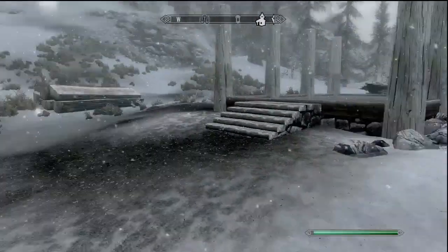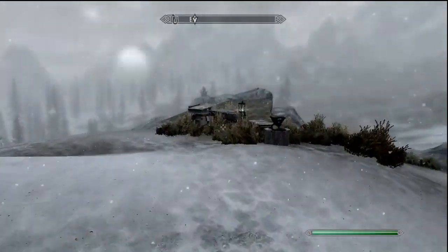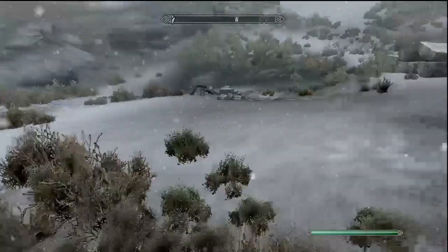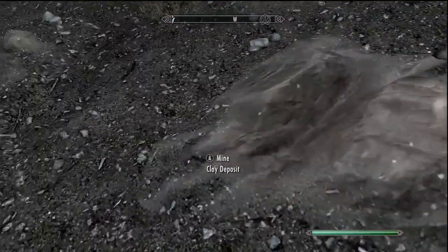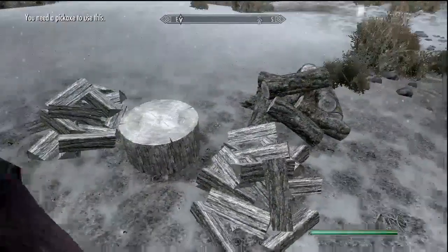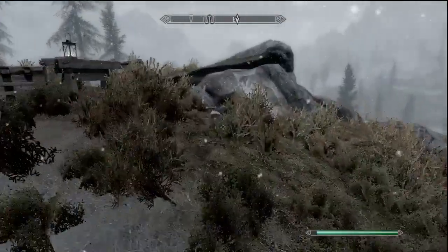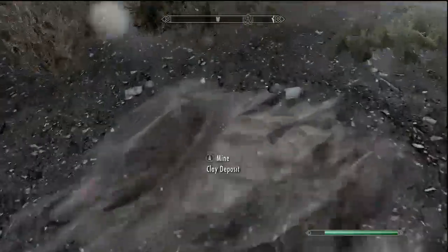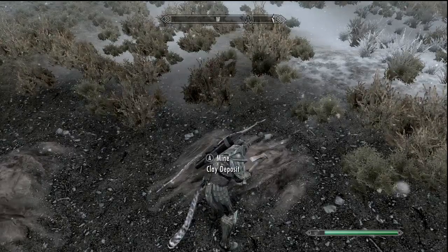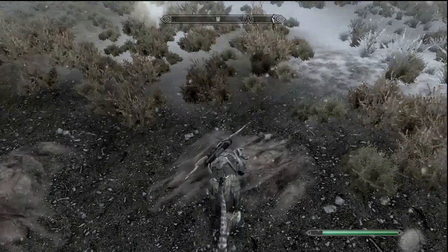Now I need clay. I was reading the homesteader's guide over there, and it said that all the materials needed to build houses are very close at hand. This looks like clay right here — what a coincidence. And I bet there's a pickaxe around here — I saw one, it's right over here. Everything you need is conveniently right at your fingertips. It's like the best house location that you could possibly hope for. Ever.